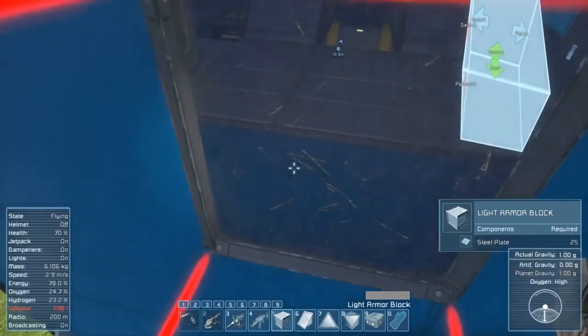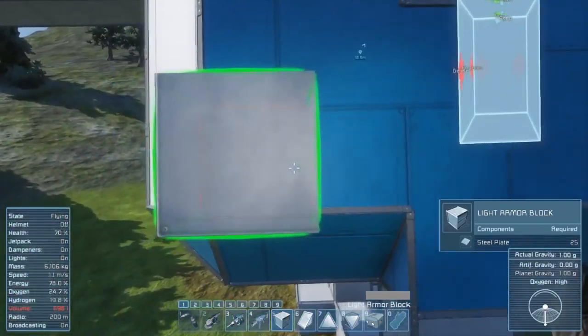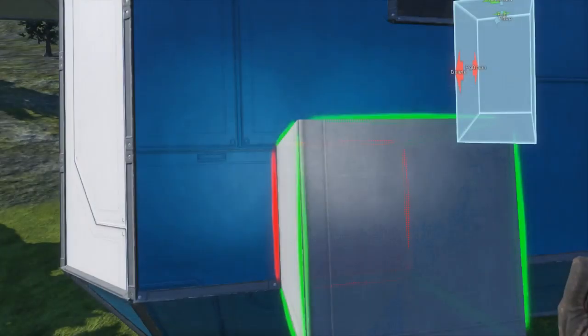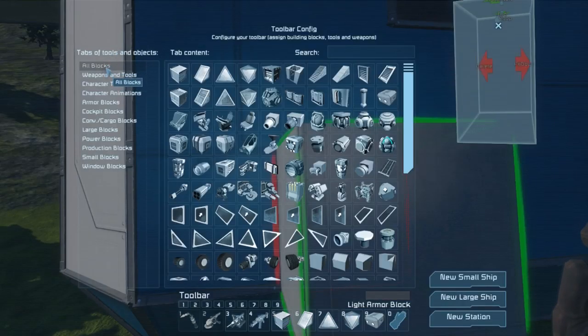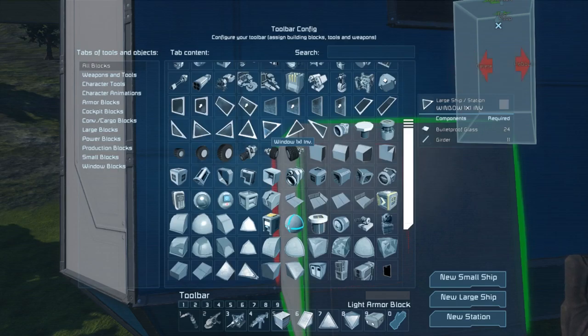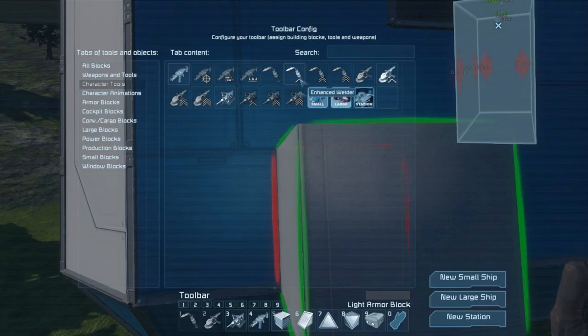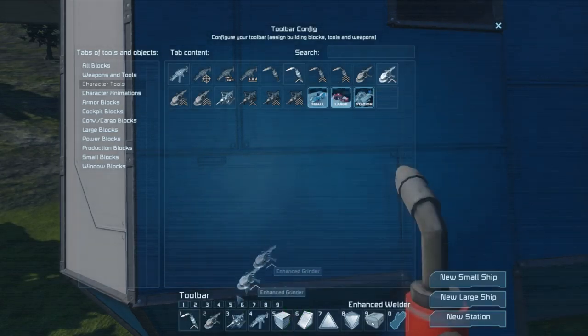I want to be able to just walk out of it. The refinery is right inside here so I don't want to build into that. I need to put my new tools on my bar — second level welders, second level grinder. Excellent.